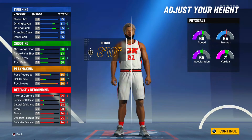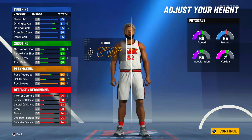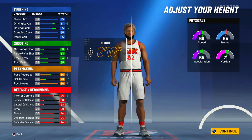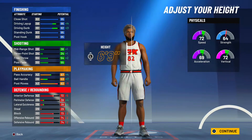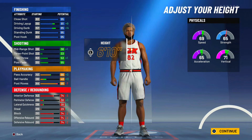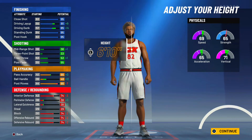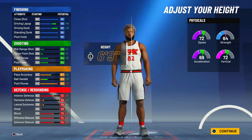For height, I'm a big fan of smaller centers. I think 6-foot-10 is the maximum height you should go — don't go 6-foot-11 or above. I think 6-foot-9 is actually a little better because you get 72 speed, 69 acceleration, and 72 vertical. Going 6-foot-9 also gives you plus 21 to driving dunk and plus 14 to driving layup. I highly recommend 6-9 for this build, though 6-10 is also okay.